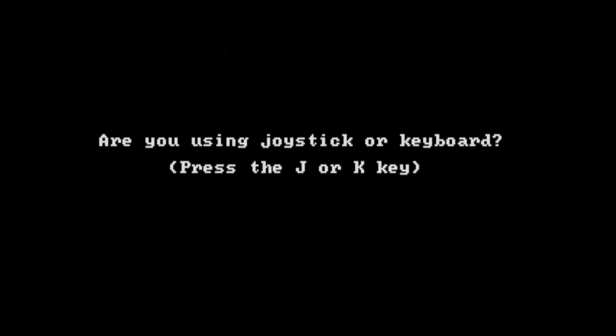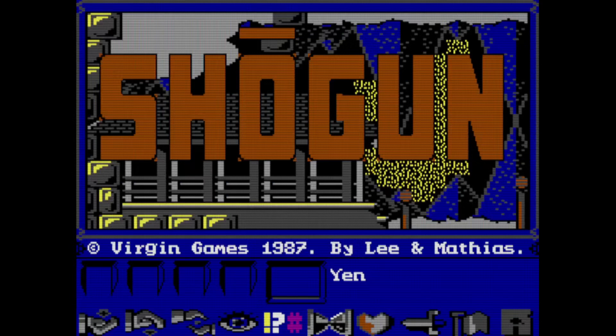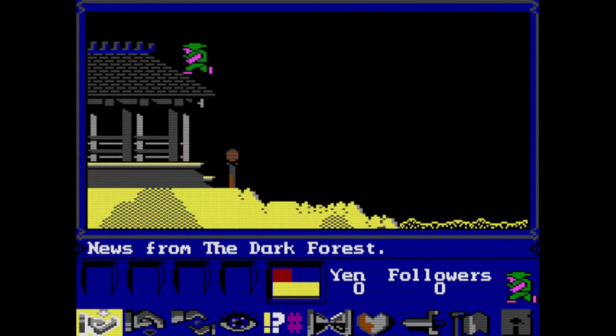First off, it asks you whether you want to use a joystick or keyboard — so we'll use keyboard. And there we go: Virgin Games, 1987. You can pick a character, so I'm going to be Blackthorn. You hit Space, and then it flips between game or demo — so, game. And here we are.